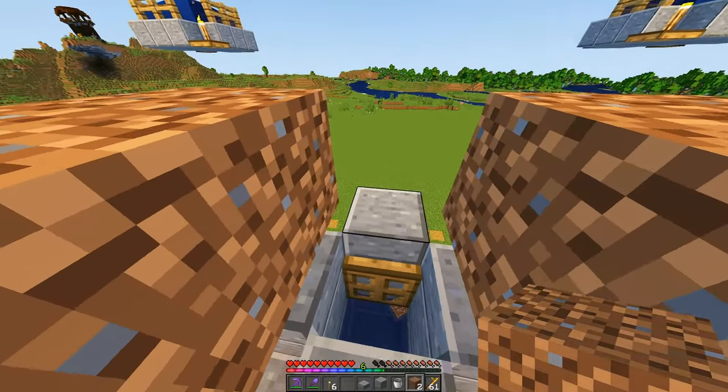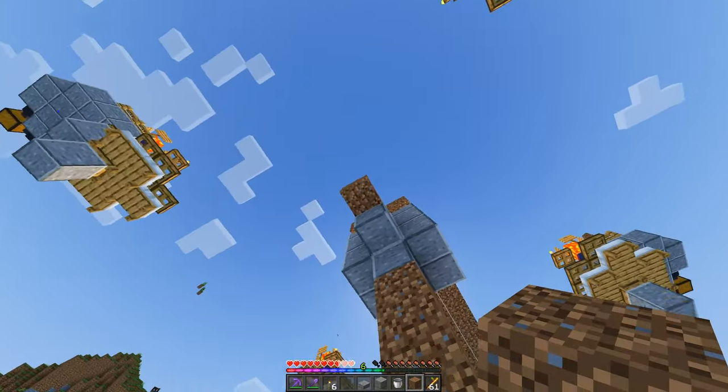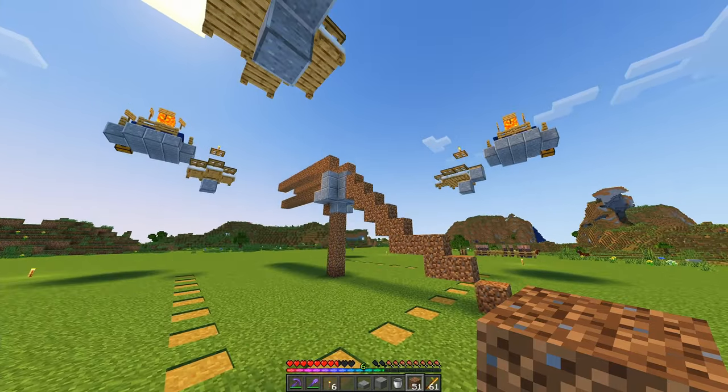This guy down here has a crossbow, so I have to make a runway. And then all we are going to do is just stair-step our way all the way back down to the bottom here — a little something like that.